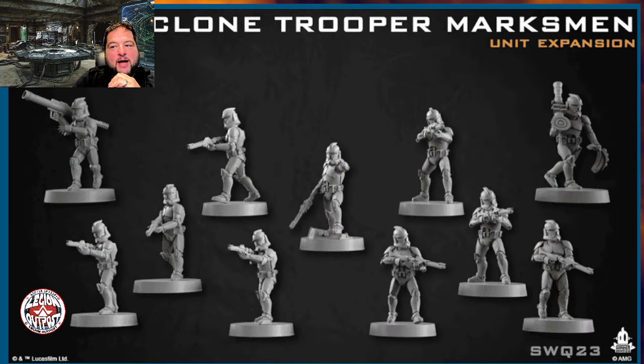Next we have the Clone Trooper Marksman. These units look like they kind of reworked phase ones and phase twos — they took away phase ones and phase twos and made them one, and now this is saying these are a little different. It's going to be a long-range unit, probably shooting range four. But couldn't they have just reworked the phase twos and kept some differences? I'm not sold on what they did with phase ones and phase twos yet — maybe because I don't fully know where they're going in that design space.